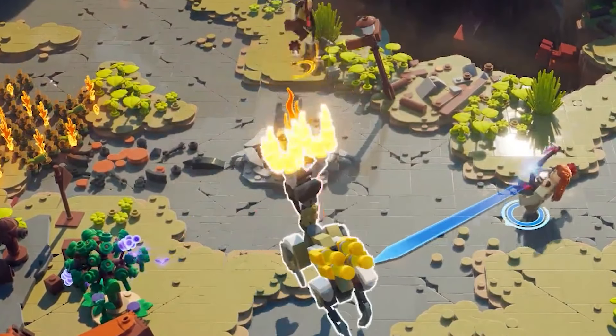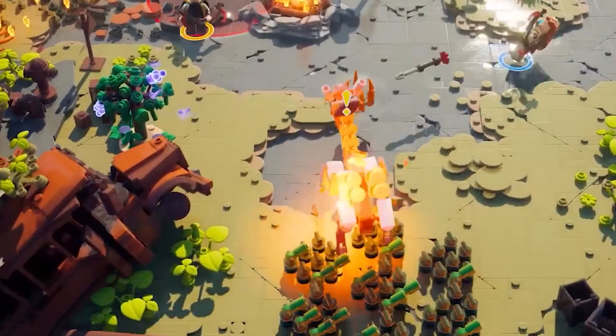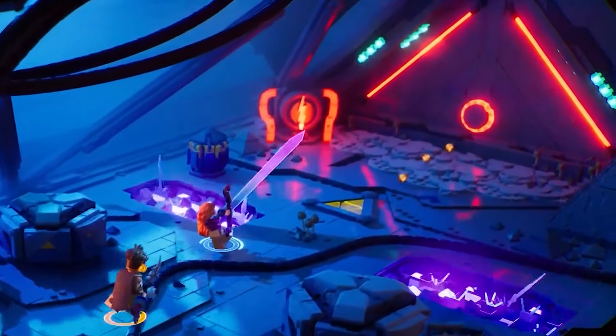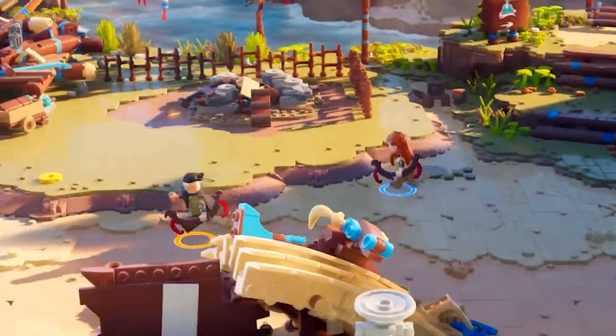We also learn that firing arrows through a campfire will light them and do extra damage or remove flammable obstacles. The same happens with sparking electricity, which can activate certain panels.